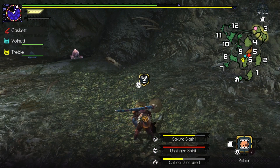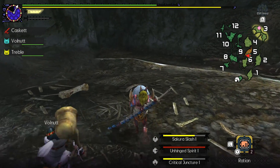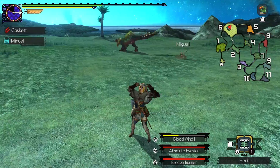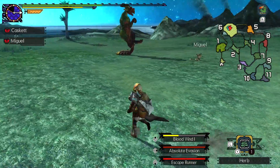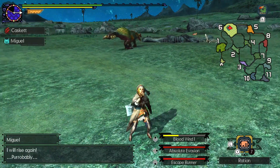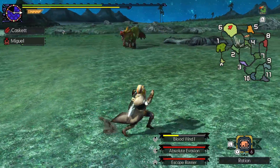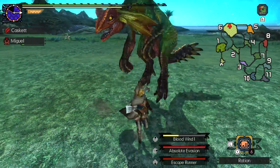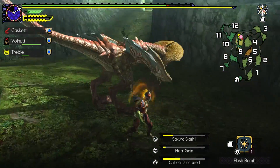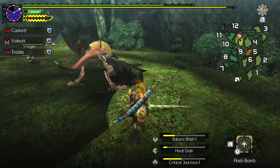Even combating monsters can feel a little clunky at times, mostly due to some aspects that I'd label as artificial difficulty. Why is it when I drink a potion I have to stand completely still and then my character has to do this silly pose? It just leaves you open to attack, which is a very strange design choice and can become quite frustrating. Eventually you'll get used to these blemishes, but some of these things were vastly improved with Monster Hunter World, so it feels a little weird to go back to this older style of Monster Hunter after playing that entry.